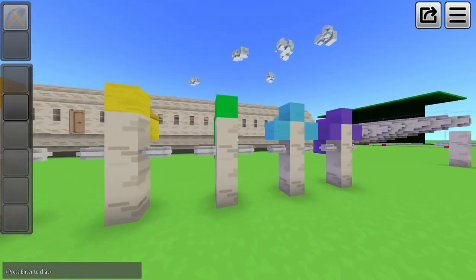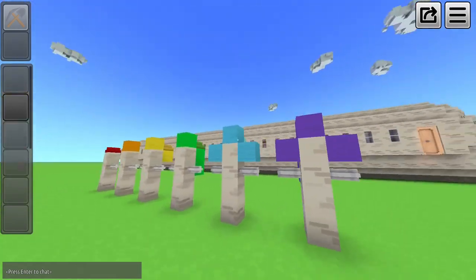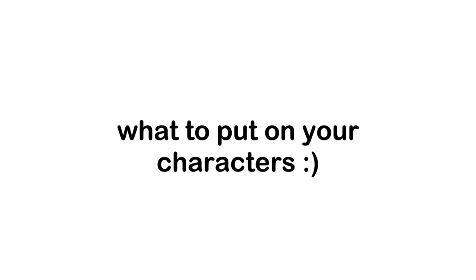There are tons of hair colors to choose from, and around 6 haircuts I could come up with. As for clothes, it's really up to you what to put on your characters. A fun thing you can do is make yourself.